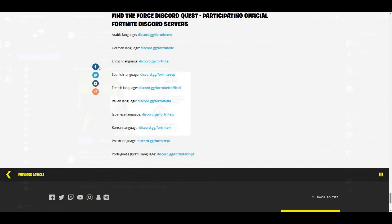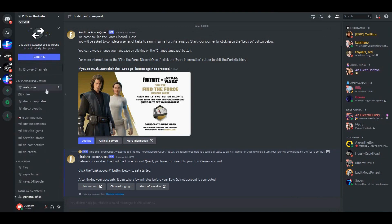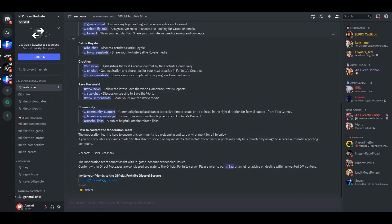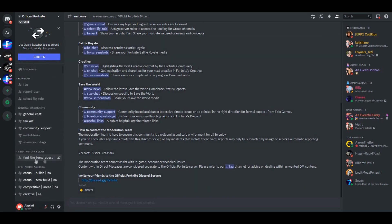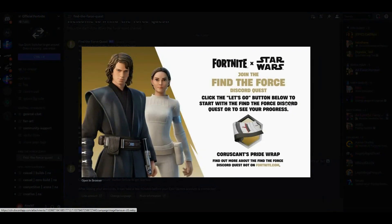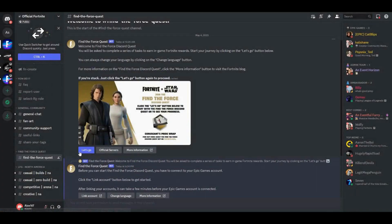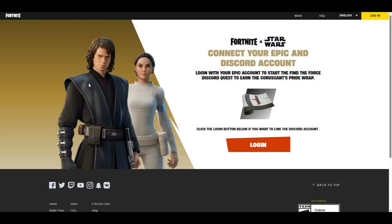Once I click on that link, it should take me right over here and tell me welcome. Then I'm going to go to where it says 'Find the Force.' It's going to tell you to click the 'Let's Go' button below to start the Find the Force Discord quest or to see your progress. Click 'Let's Go' and the link should pop up — click it and it should take you to a different website.